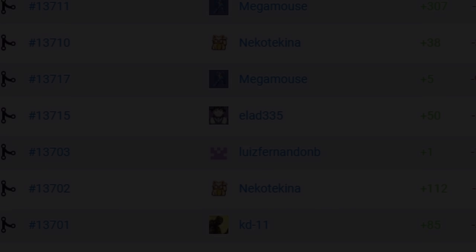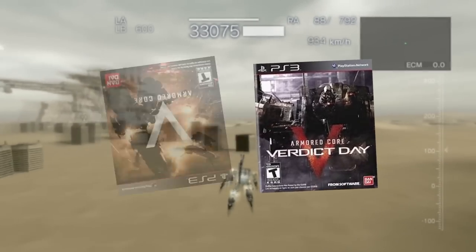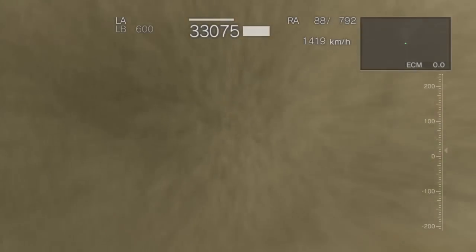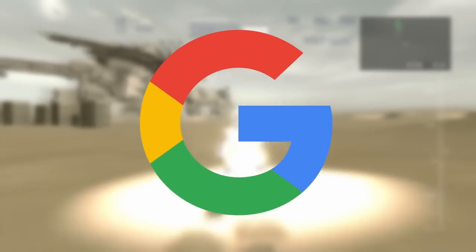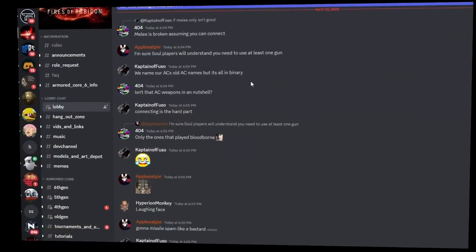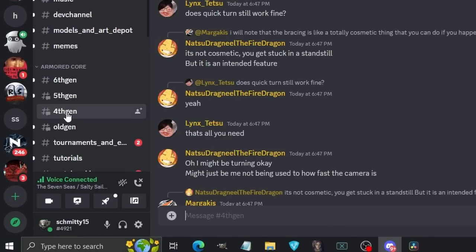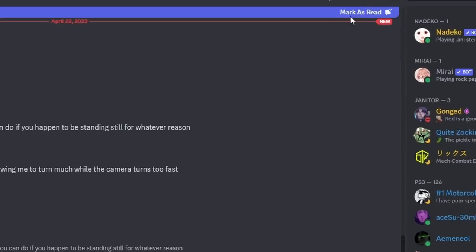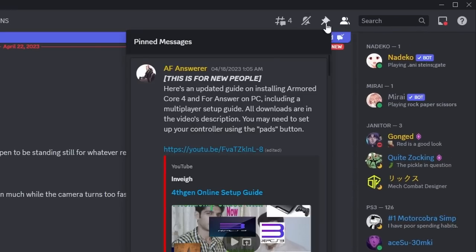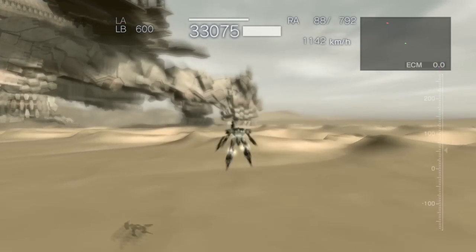The only games you can't run easily on emulator are 5 and Verdict Day. I can't tell you where to get the ROMs, but Google is your best friend. Also if you want to play the 4th gen games with their latest updates, go check out the pinned comments of 4th gen chat over at the Armored Core 2.0 Discord server. They can also answer any questions related to Armored Core or emulation, but please check the pinned comments first.